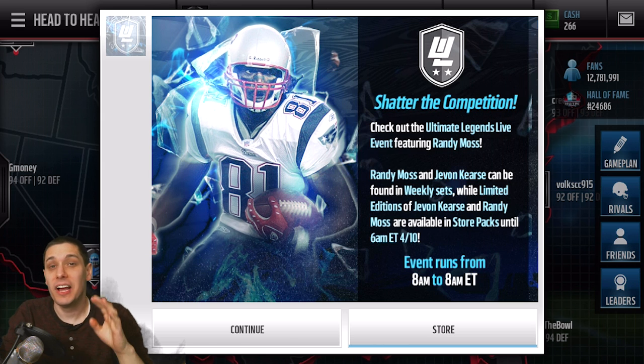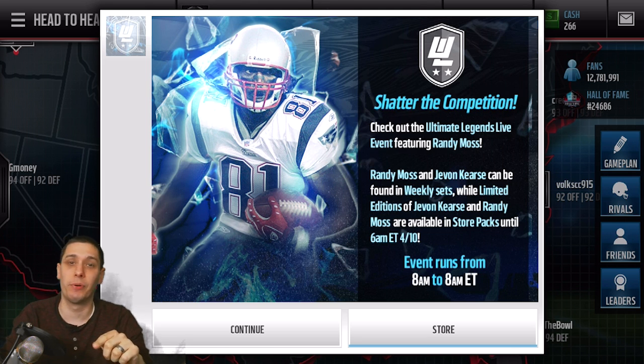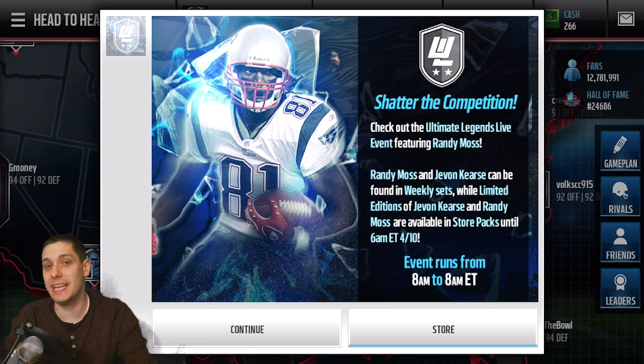What we're looking for, guys, are either the limited edition card — both of these guys actually have limited editions today, so that's a really good change. And then there's also the year collectibles; that's the big one we're looking for today. Last week we were not successful, but the week before we did get a year collectible for Darnell Dockett, so we were able to finish that set.